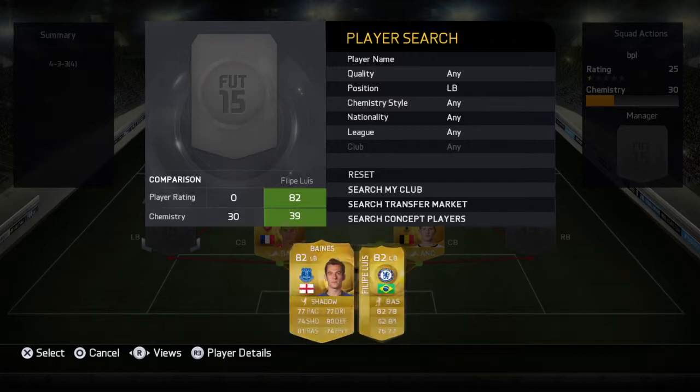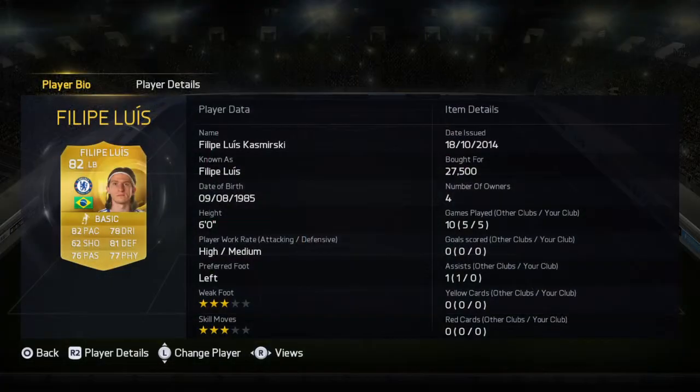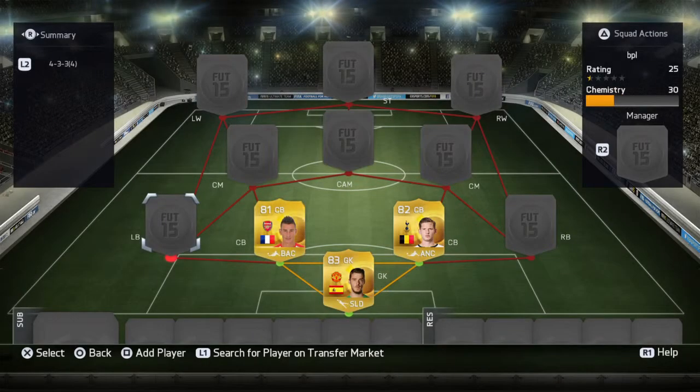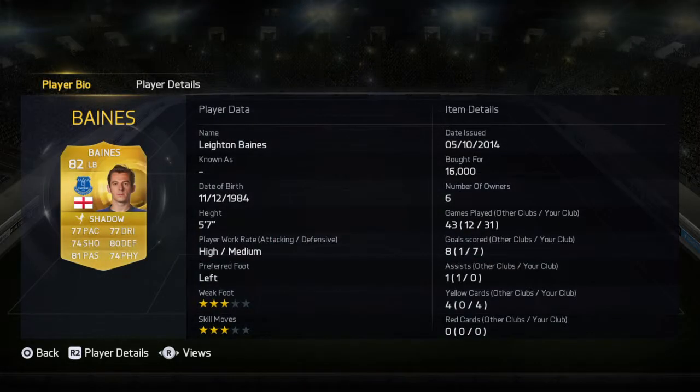We've got Felipe Luis at left-back — we're just showing you a good left-back with good stats. But if you want an equivalent, just get Baines. Baines is about 13K, maybe a bit cheaper now, about 12K. You can have Baines as well — he has great stats too.